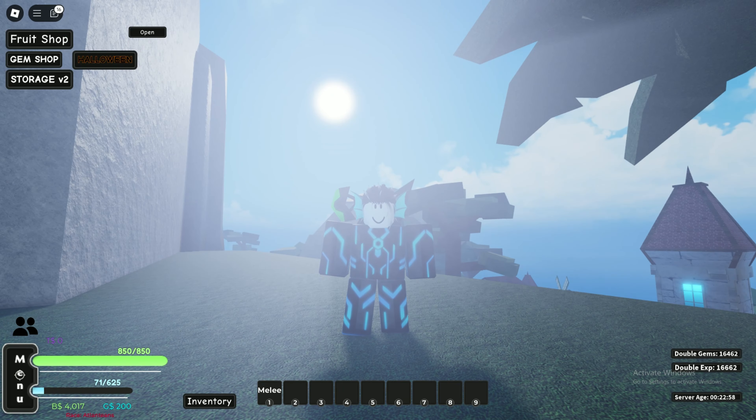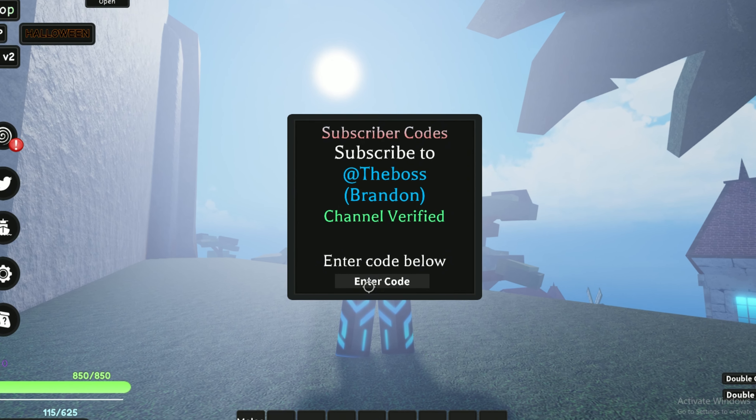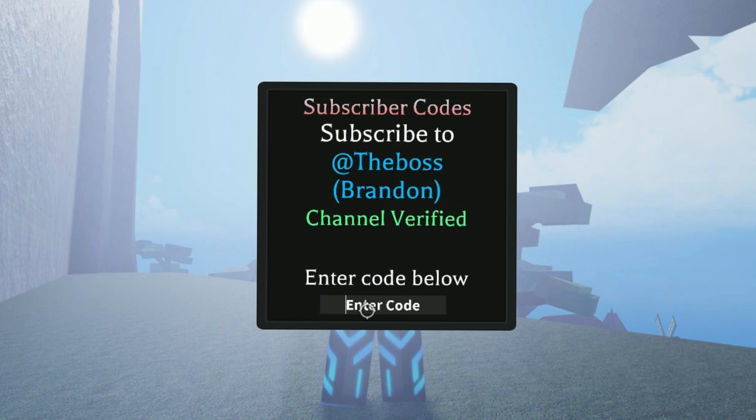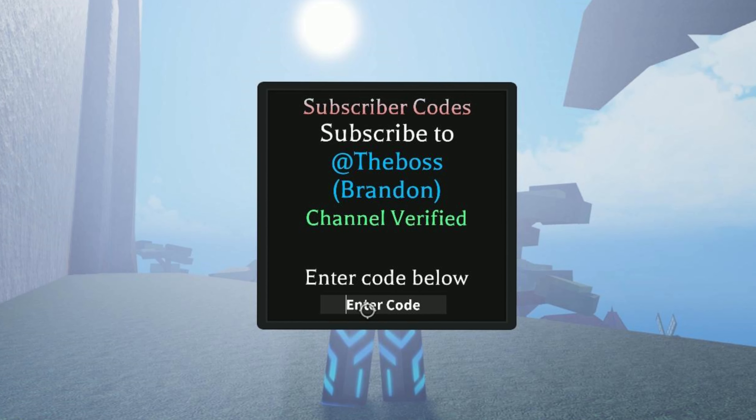First, you need to click on the menu button on the bottom left corner, then click on the Twitter icon, and here is the code bar. But first you need to verify your channel ID. There's a one piece game channel ID tutorial video link in the description — check the description for the video link.